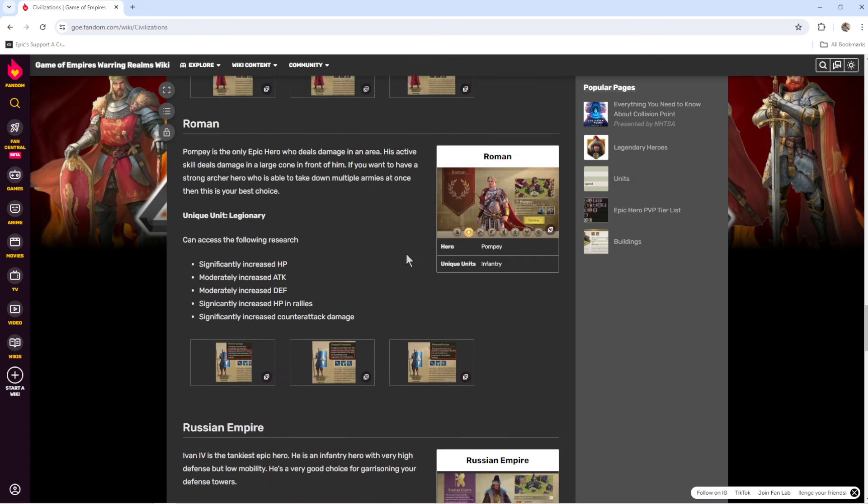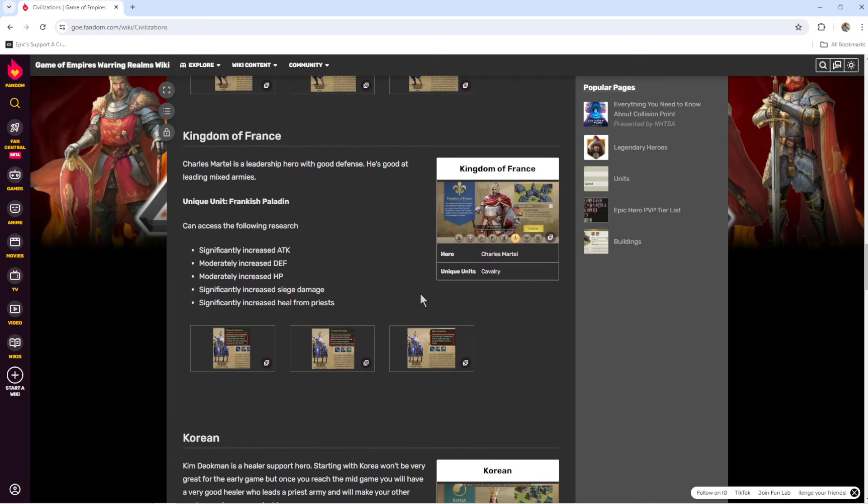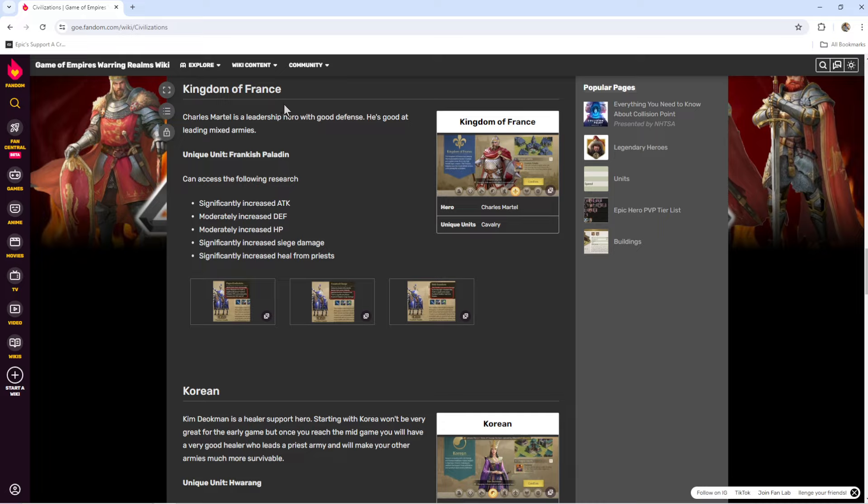For cavalry, we've got the Kingdom of France and the hero is Charles Martel. He's an infantry hero, but you can always switch that. His special unit types are the Frankish Paladin. They have very high attack and they have very good healing from priests. So if you're one of the players that likes to keep a priest on your marches, this is a great option because they get a lot of healing from them.